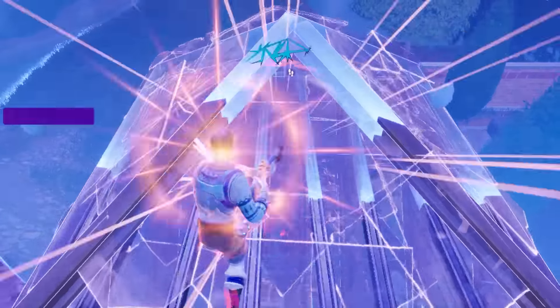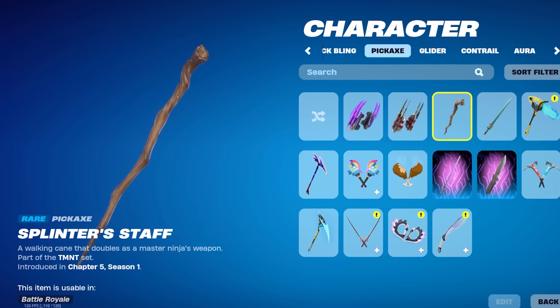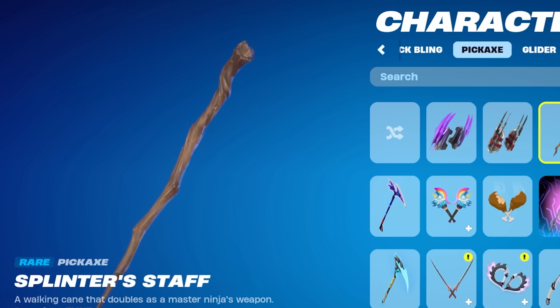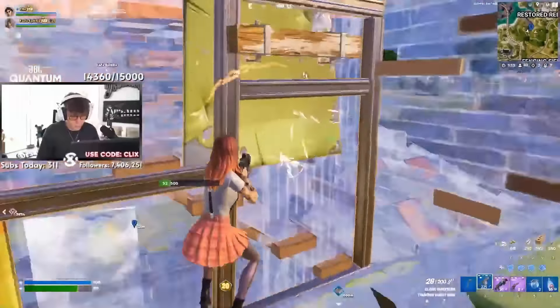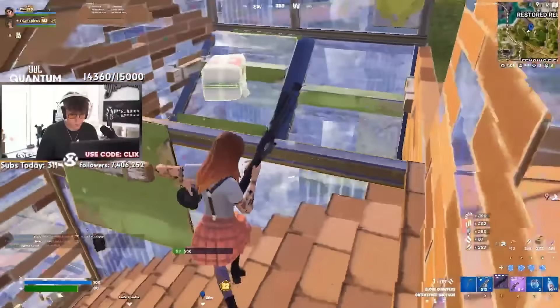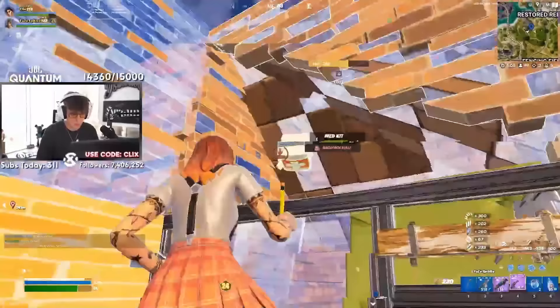A lot of pros are actually starting to use some of the bigger meme pickaxes though, and the perfect example of that is Splinter's Staff. This actually came to the game with the Ninja Turtles collab during Chapter 5. It is one of the more random collabs we had in Fortnite — I don't think too many people expected this to come to the game. But now that the Ninja Turtle collab has come and gone, it is one of the cooler collabs that we have seen. Splinter's Staff wasn't really too popular when it first got added, but now that it has been in the game for a while, it is really picking up popularity.